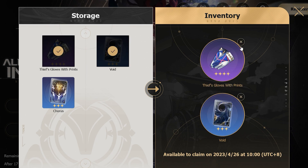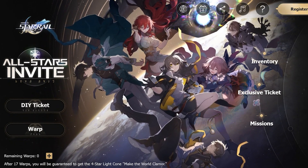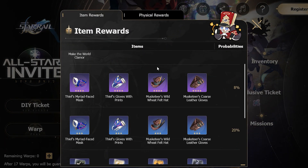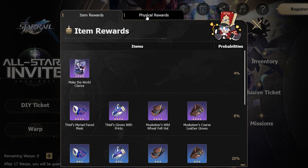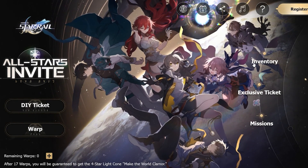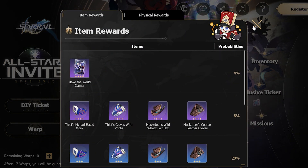You can only take two items into the game at launch, so for example right now I can take this and this — that's all I have. Whatever you get, just take it in. If you have enough warps you'll be able to get everything you need. Also check back each day as you get closer to launch if you have warps left. There are also physical prizes you can win — the iPhone 14 Pro, Apple Watch GPS smartwatch, PlayStation 5, and a Honkai character bundle. Check how you can enter, possibly by crafting a DIY ticket.